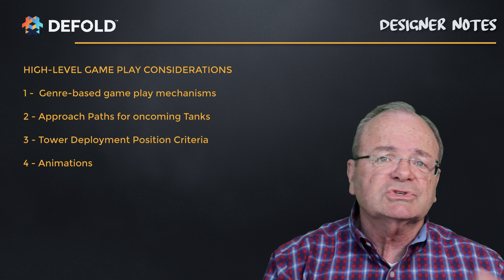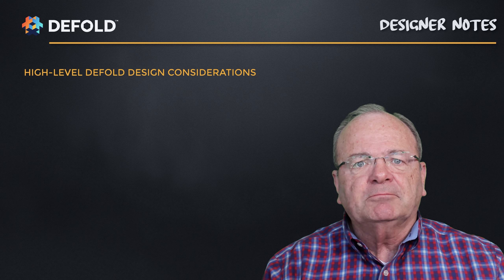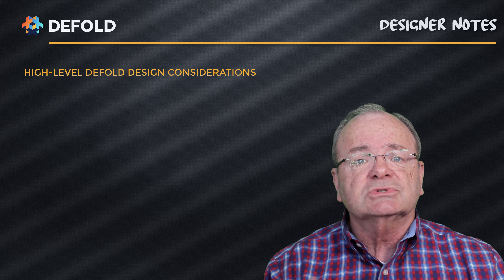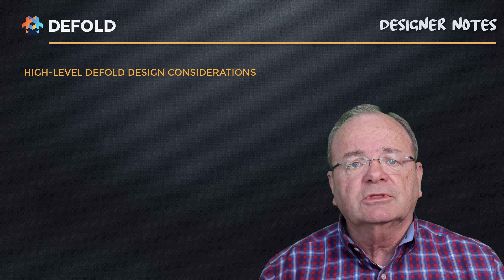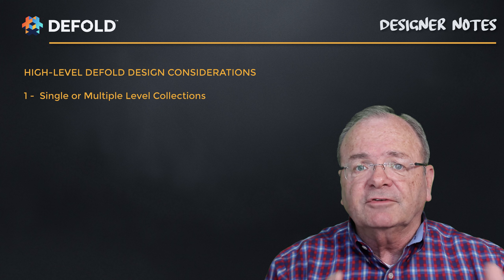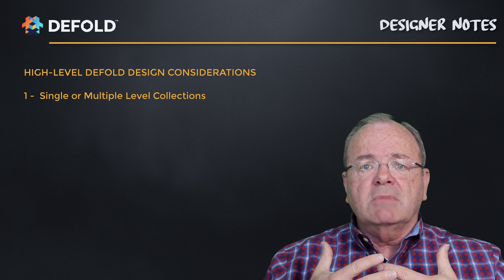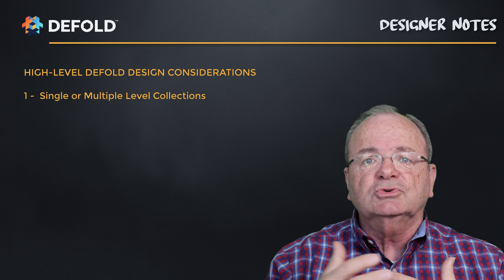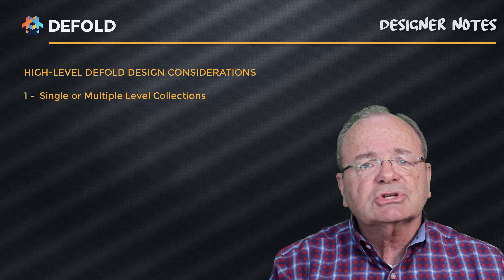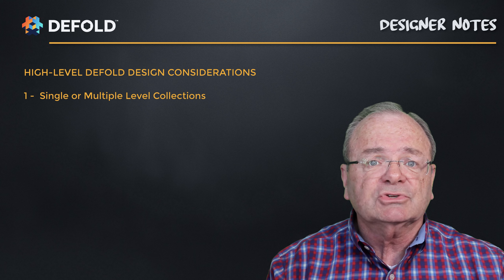One design consideration is structured versus freeform gameplay. For enemy tanks, the first concept uses geometric waypoints with XY locations; the other would be totally freeform movement depending on deployed tower locations. The current mode of most games uses a predefined path — I haven't found a tower defense game that doesn't do that. For tower deployment, you could allow them anywhere on screen, but most games use predefined locations with a drag-and-drop feature, so I stuck with that general principle.